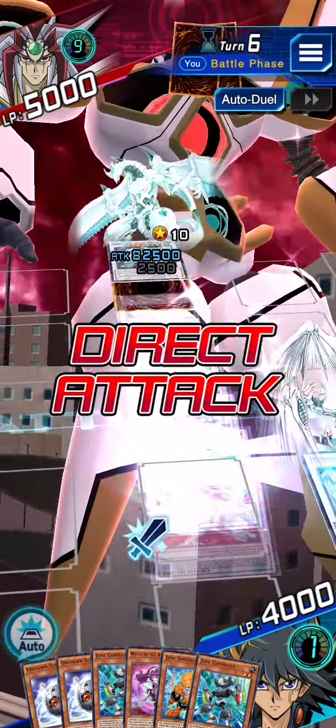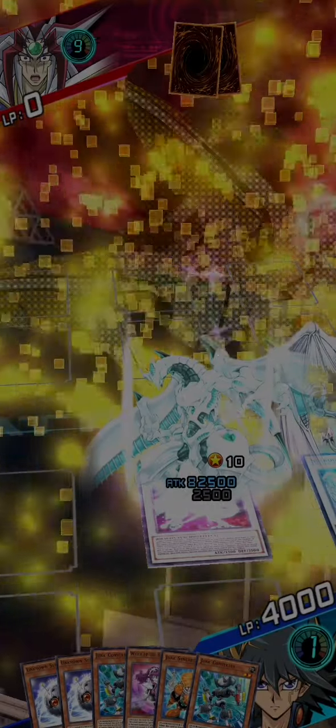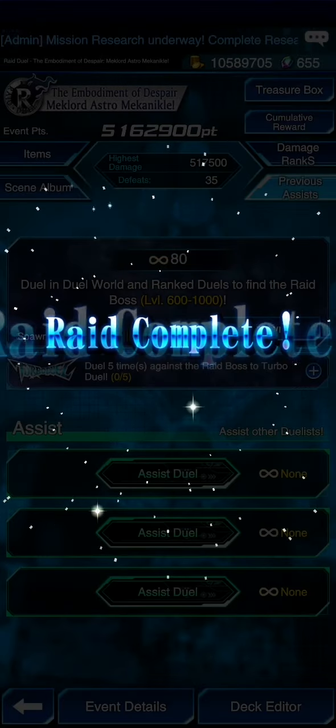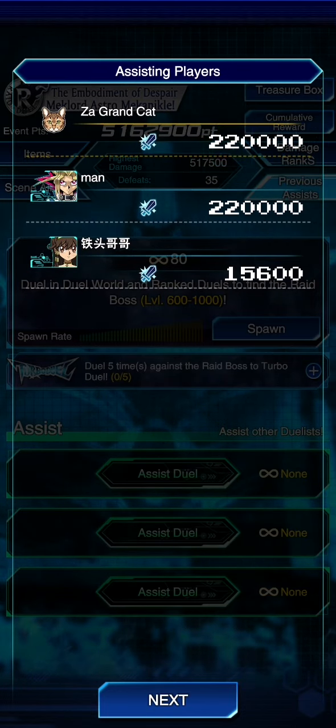Shooting Star Dragon attacks — that's about 400,000 attack per hit. The raid is complete and you can see my score at the top.